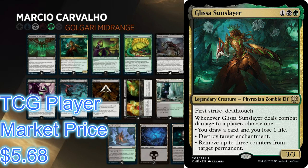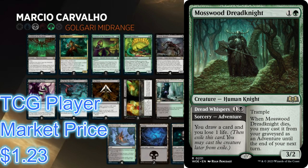Then we roll down to Glissa Sun-Slayer — there's only two copies in this deck but it's really strong. It's one generic, one black, one green for a 3/3 with first strike and deathtouch. Whenever it deals combat damage to a player, choose one: draw a card and lose a life, destroy target enchantment, or remove up to three counters from target permanent. Mosswood Dreadknight is a one generic one green for a 3/2 trampler that whenever it dies you may cast it from your graveyard as an adventure. The adventure costs one generic and one black — you draw a card and lose a life.